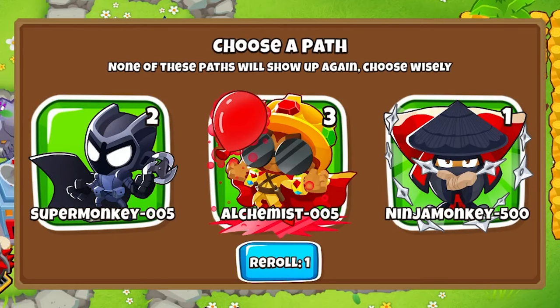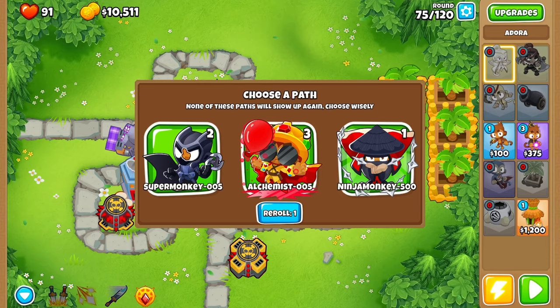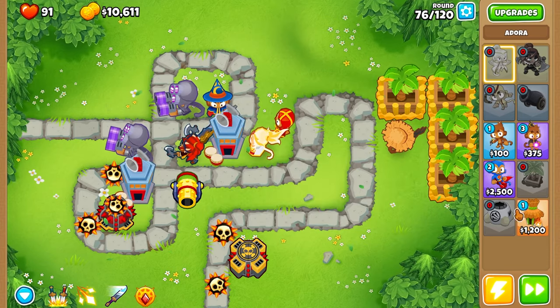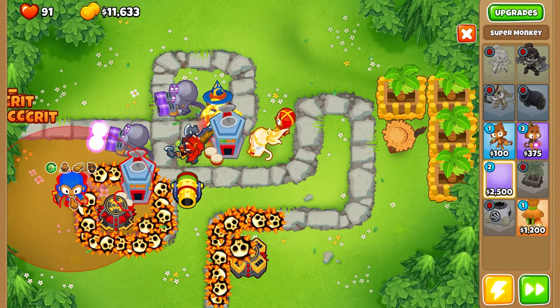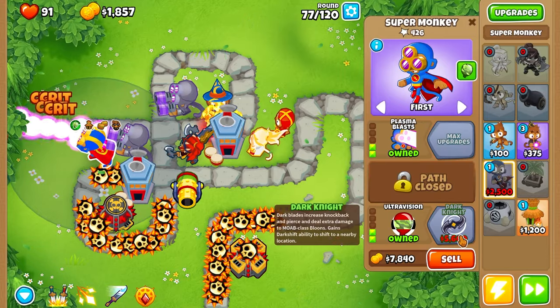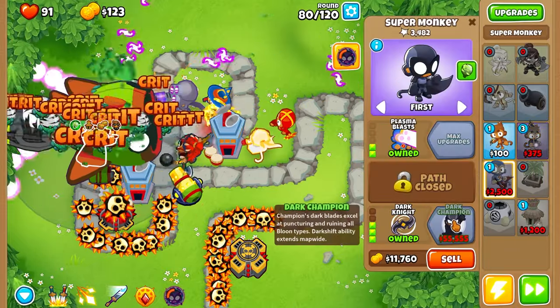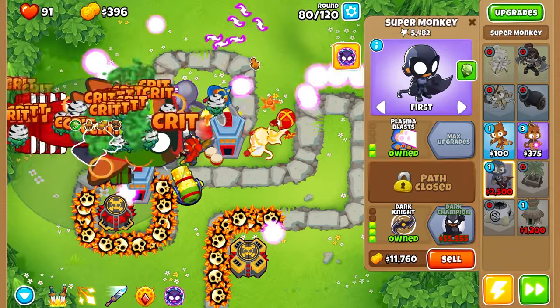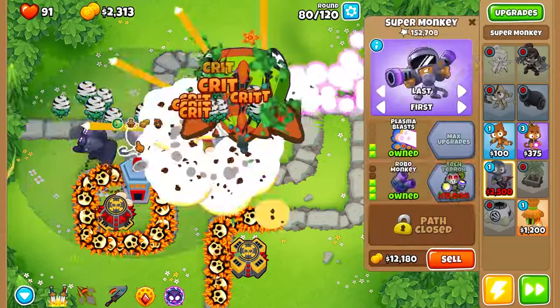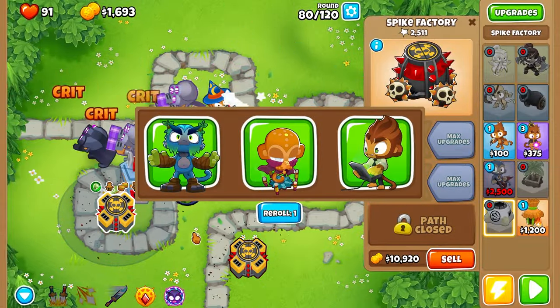Tier five — The Dark Knight. Super Monkey, The Dark Knight — of course. I'm going to place him down right here. Laser Blast, Plasma Blast, Knockback, Ultra Vision. We had to save up for Dark Knight though. Another Bloonarius — do we have enough? We do. Let's do Dark Knight right now.